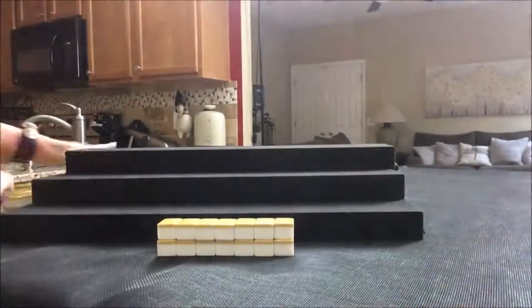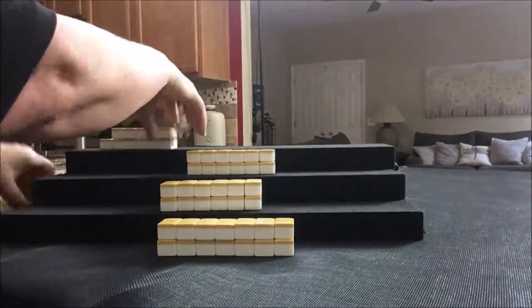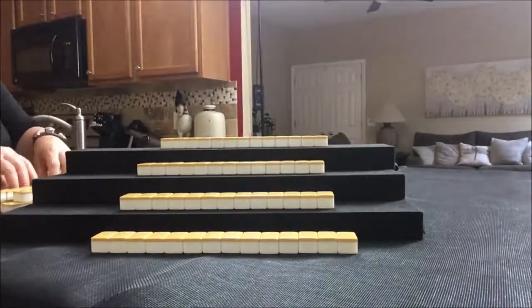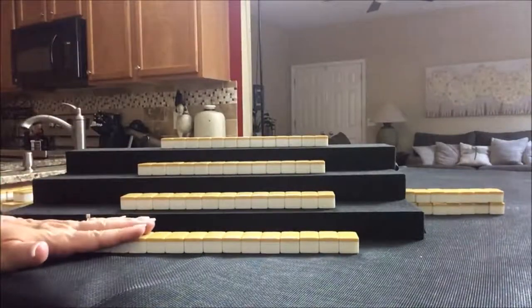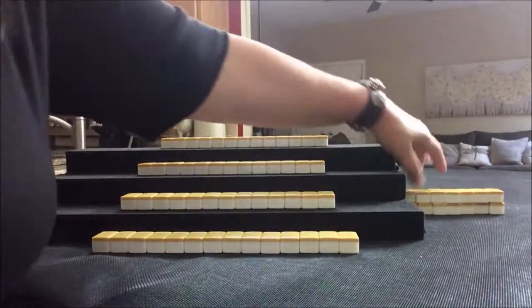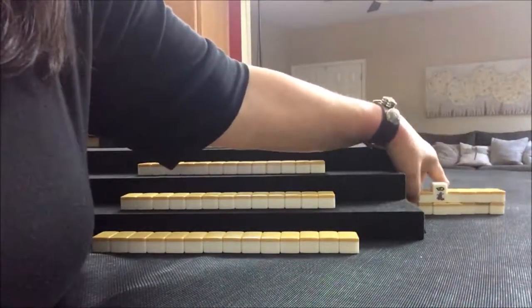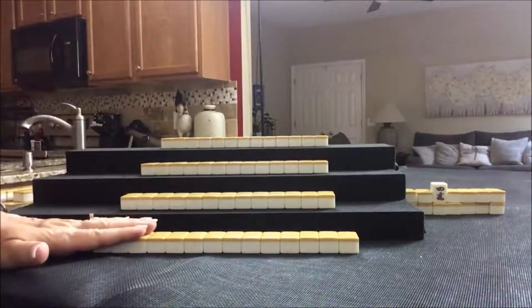Then we're going to look at each player's hand and see where the strengths lie. Everybody has their tiles. Let's flip Dora. 5 crack is Dora. Let's see what we can do for these players starting with East.